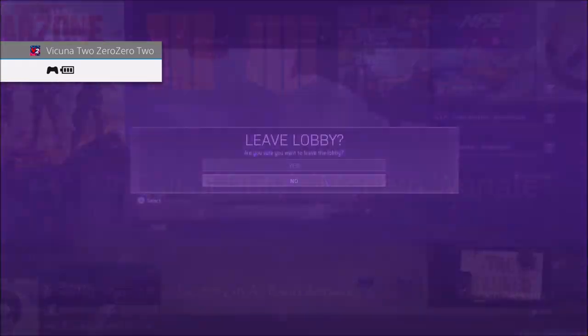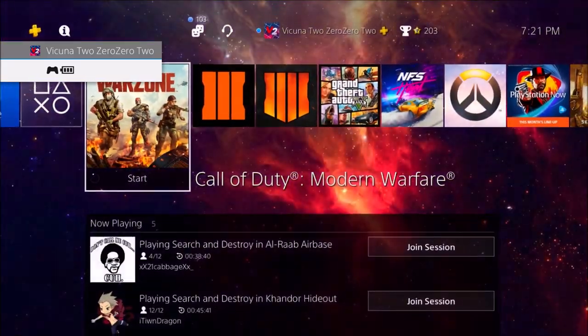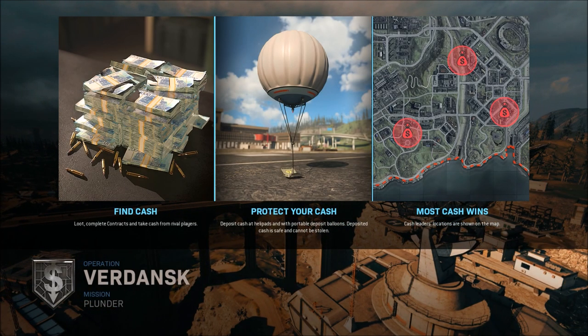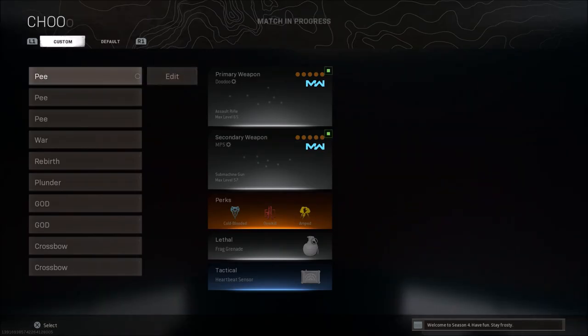Once you're done with that, spam your home button and Circle if you're on PS4, or B if you're on Xbox, along with the back button at the same time. What we're trying to do is lag ourselves back into the main menu instead of loading into the game. Keep doing it over and over — it's going to look a little trippy. Once you notice you're loading into the game, if done correctly you should see 'Match In Progress' at the top and a glitched-out background.